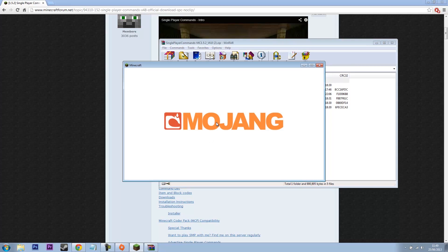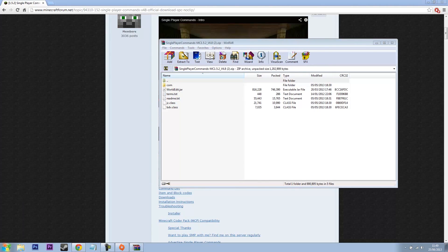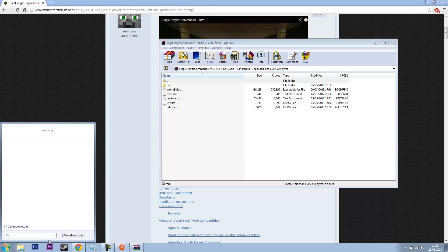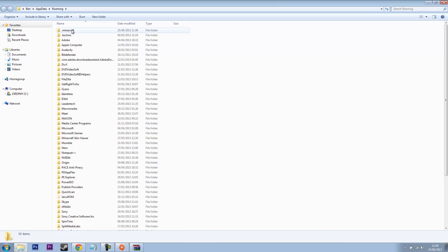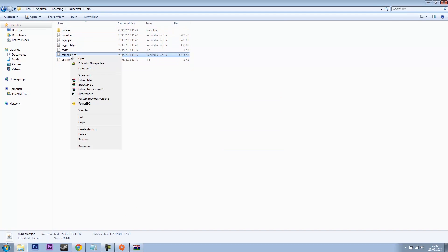What you want to do is click Quit Game. Come over to here, go to %AppData% and click Enter. Then you'll see your Minecraft folder. Go to bin. I'll just quickly delete this since I already had it installed. Right-click, open with WinRAR archiver, and minimize that.